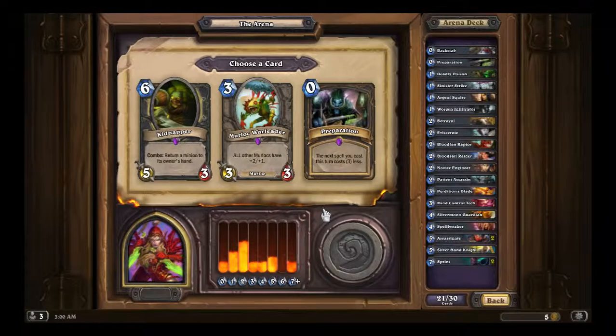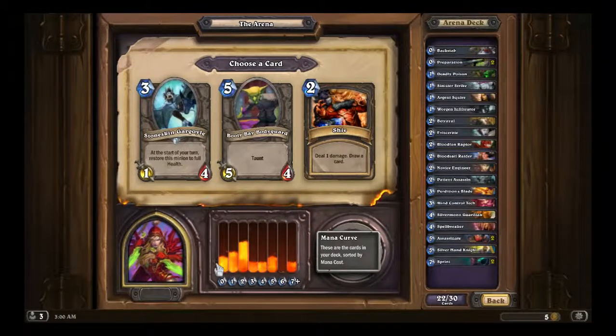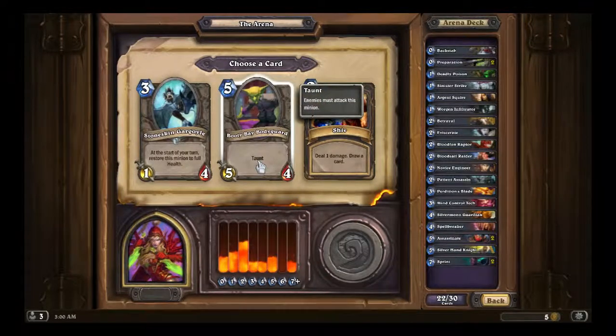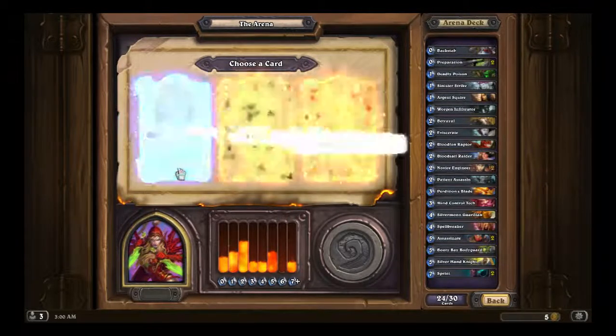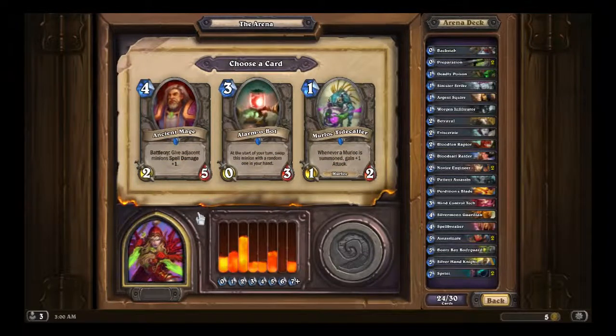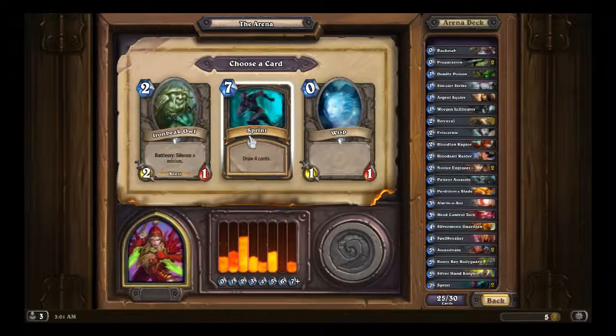We have once again lost connection, folks. This is incredibly odd. Okay, there we go. Shiv, Booty Bay Bodyguard, or Stoneskin — let's take a look at our mana curve; we should probably go for Booty Bay. Novice. Alarm-O-Bot — that'd actually be pretty useful. We'll take you. Spinach again.